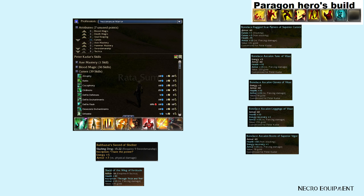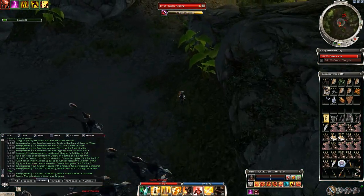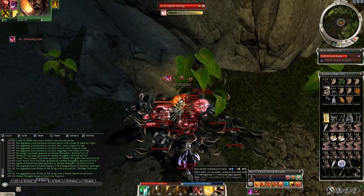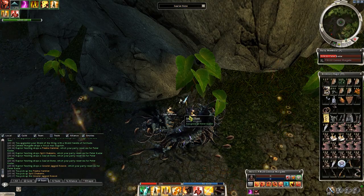Necromancers have the advantage that they can have 16 Curses and their MOP deals way more damage. That's why they don't need a second MOP, but their lower Swordsmanship deals less damage, so they need to use the Ebon Battle Standard of Honor skill instead. Their method is almost the same as the Warriors: put Mark of Pain on the first raptor, run, then use the blocking skills and spike.